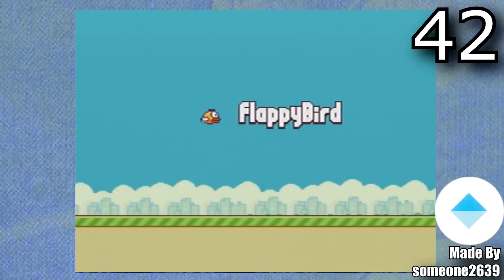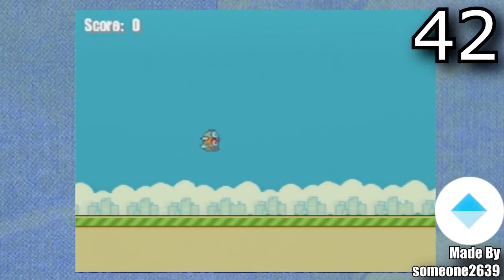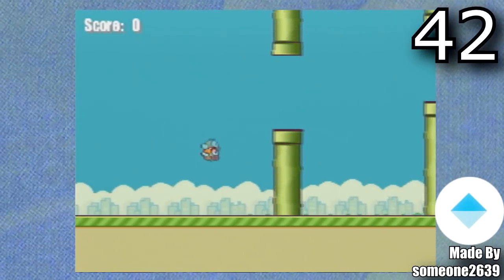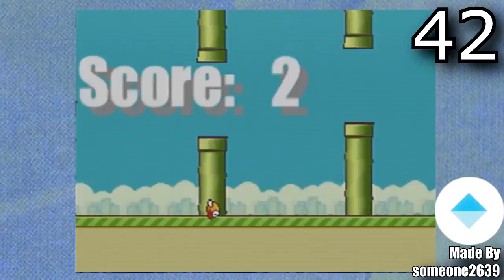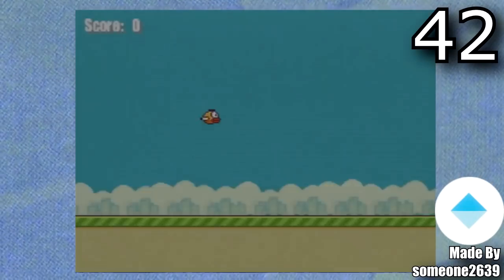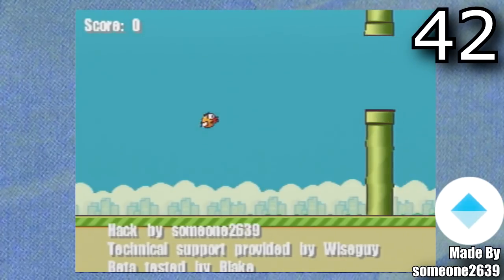Next up is Flappy Bird 64, made by Someone2639. This hack is actually made entirely in the Super Mario 64 engine. It's kind of crazy, because somebody already made Flappy Bird for the Nintendo 64 as a homebrew game, so that couldn't make this list. But the fact that hackers know the Mario 64 engine so well that they can program other games onto it is incredibly impressive. This one is definitely a cool one to have on your flashcard.